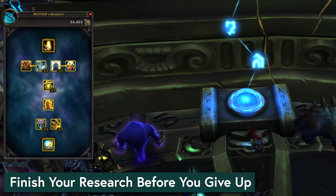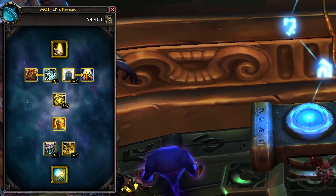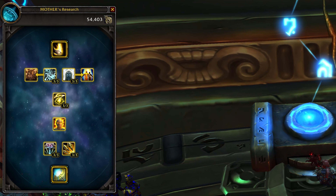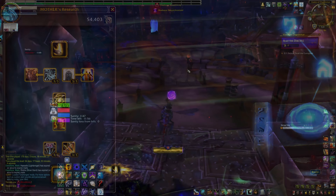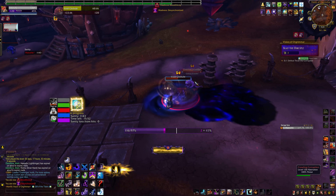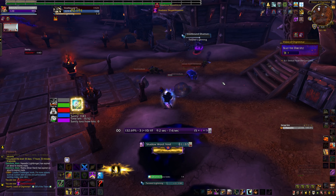My next tip is less actionable, but do not stress until you have finished your research tree. If you feel stuck in Horrific Visions but don't have the tree filled out to at least Gift of the Titans, don't even worry about trying harder runs. Just farm mementos by clearing what you can, and you can also get some more by clearing the mini-bosses inside the Ny'alotha raid for 200 mementos per mini-boss each week. Visions get wildly easier when you get your cloak past around rank 12 and unlock Gift of the Titans. You'll get a big bump with Elite Extermination and another with Gift of the Titans.